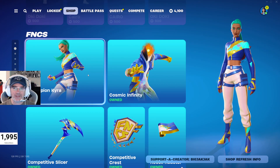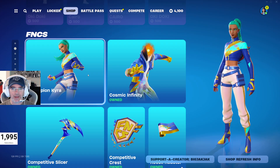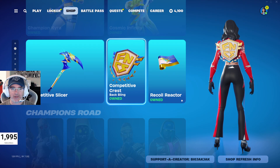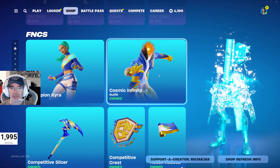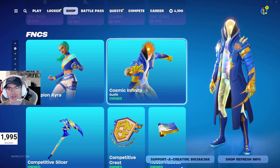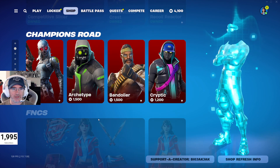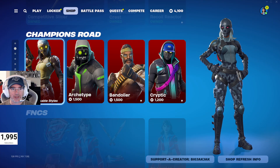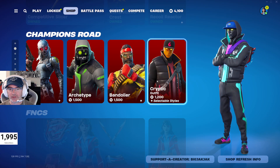This is pretty cool and interesting — I'm used to seeing this all as a bundle, not used to being able to see it as separate items. You get the Champion Kyra Outfit, Cosmic Infinity Outfit, Competitive Slicer Pickaxe, the Competitive Crest Back Bling, and then the Recoil Reactor Wrap. I really like these bundles — I'm not a huge fan of the Cosmic Infinity skin, but I like all the other stuff. I typically like the FNCS bundles. The ZD Outfit is a really good one — three different styles. Got the Archetype Outfit, Bandolier Outfit, and Cryptic Outfits all in the shop as well.